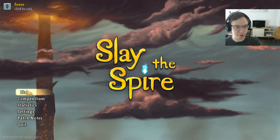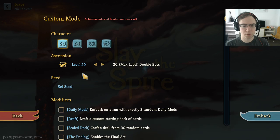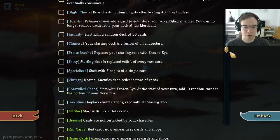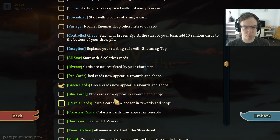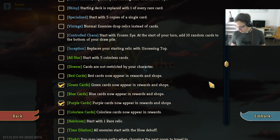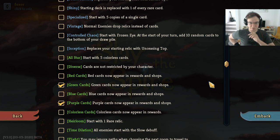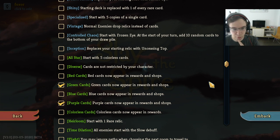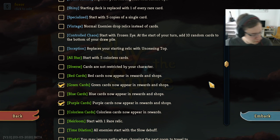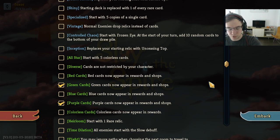This is Green-Purple Ironclad. It's kind of a weird one. I have to admit I don't have a ton of hope for this combo. The purple modifier is not super good, because you get a lot of... Watcher is super good, but a lot of the Watcher power is invested in the Watcher starting deck, which you don't get. So subsequently, you get a lot of stance-changing cards, which are awkward to use.